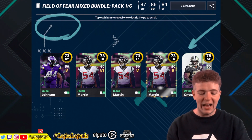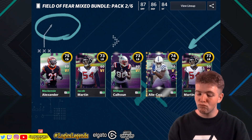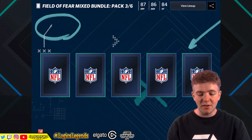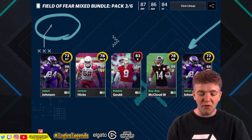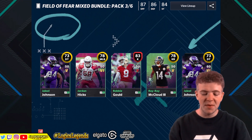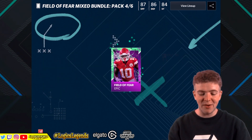Let's jump into this - absolutely nothing from pack one, that's what we're calling that. Jumping into pack two, Field of Fear Basic - these are the coin packs, which is probably why it's not setting my world alight. Pack three of six, this could be good, this has got potential. 83 kicker Robbie Gould - pray for the kicker. No extra elite there, we thought we were going to get a little icing on the cake but apparently not. Nice statistics though, we love them.